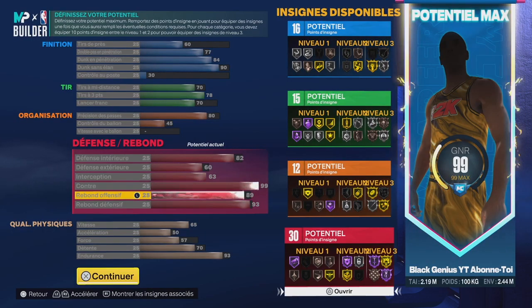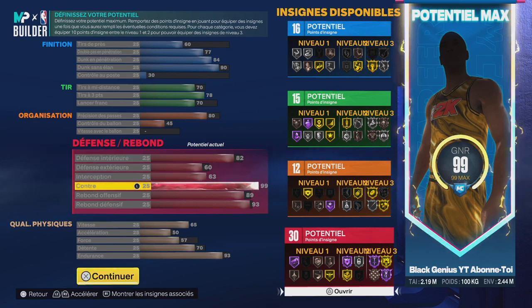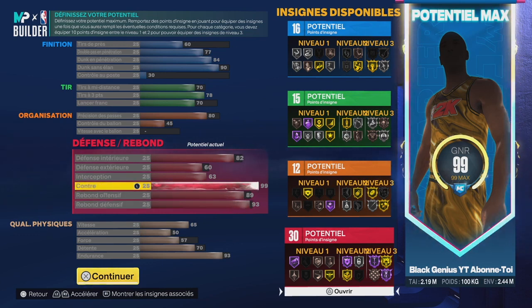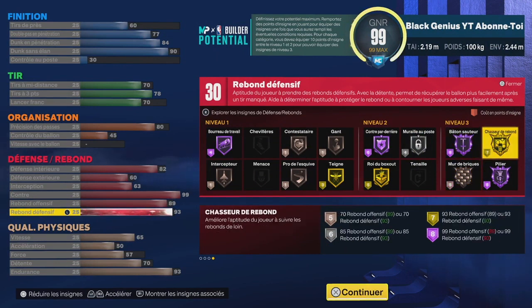Même avec Mur de Bric en bronze, si vous savez vraiment poser les bons écrans vous aurez de bonnes animations. Je voulais quand même le préciser avant de vous permettre de créer ce joueur : si vous voulez faire un joueur compétitif au poste 5, ce joueur ne sera pas le plus adapté pour poser des écrans. Après si vous avez un jeu adapté en 5-out où vous laissez tout le monde open et il y a un joueur qui joue ISO, vous pouvez jouer avec lui. Vous avez 93 en rebond défensif, ce qui est très bien — vous aurez Chasseur de Rebonds en or.